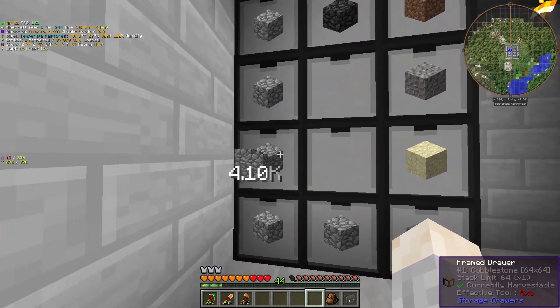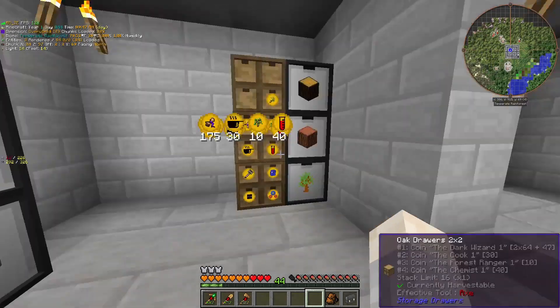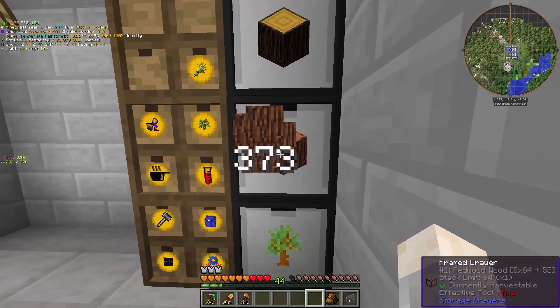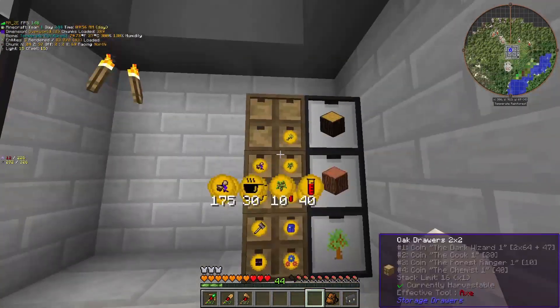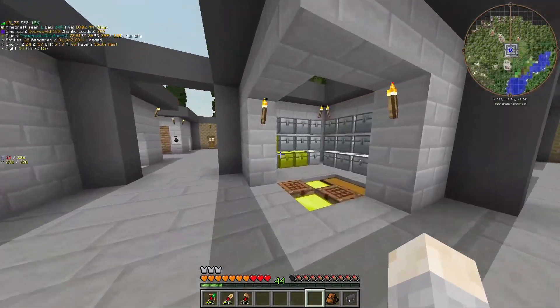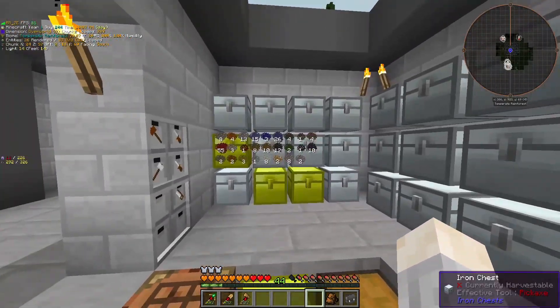Each one of these holds 64 stacks, so it's way better than using just chests for bulk storage. I'm using them for rubber wood, this red wood I'm chopping down all around my base, and also the coins I get for doing quests, which will come in handy later.